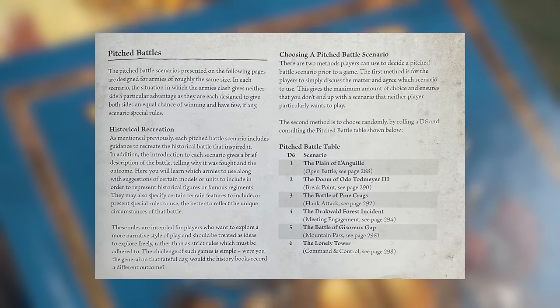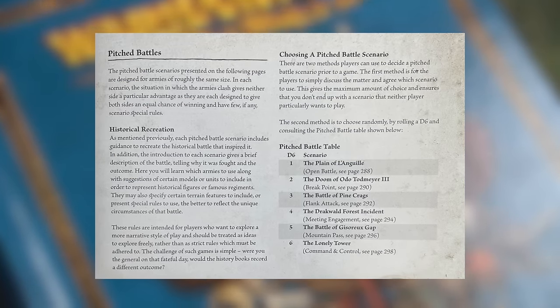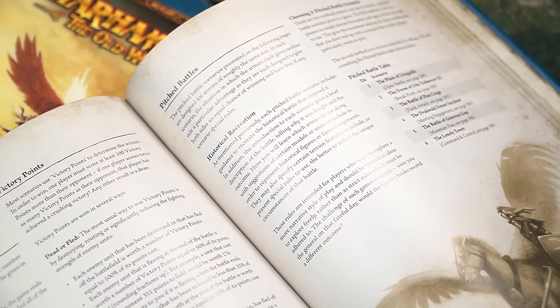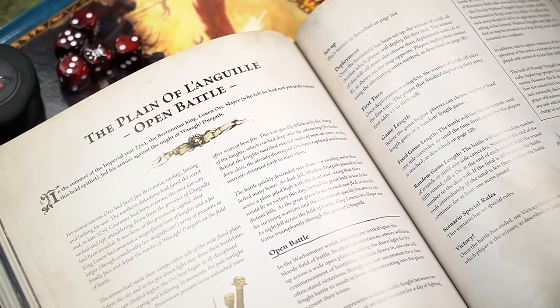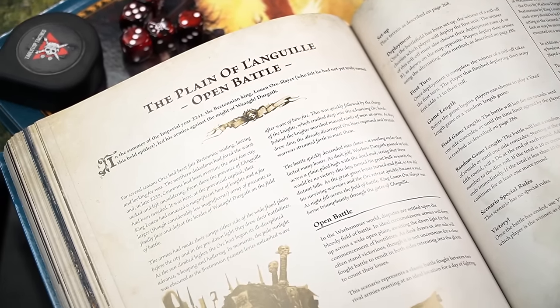Next we choose our scenario. The Warhammer Battle section on page 287 presents six pitched battles. Each of these explains how to play a slightly different type of battle, ranging from a straightforward clash of forces to a fight in a mountain pass or the defence of a watchtower.